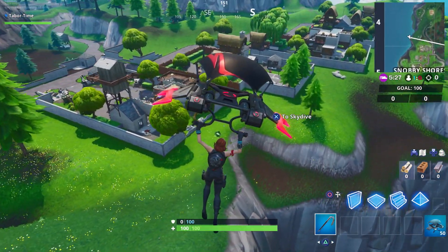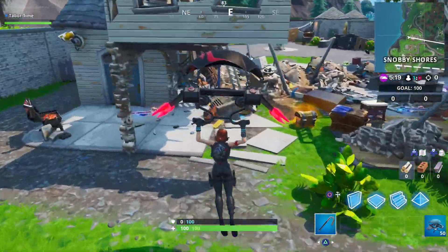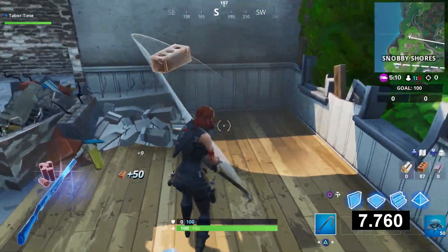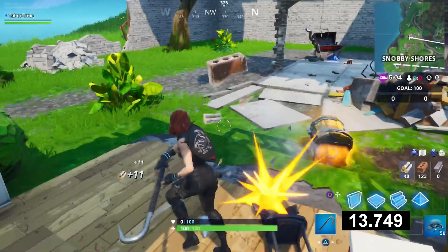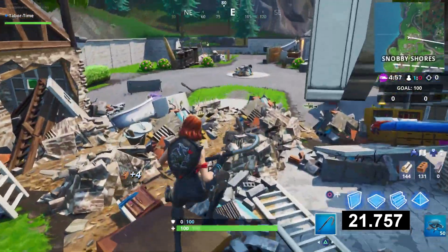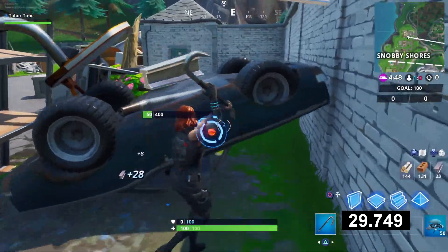The next spot is over here in Snobby Shores. I'll put the countdown on as soon as my feet touch the ground. These little rock chunks give a lot — especially in Team Rumble — so it shouldn't take long to get the brick. We're already over 100 brick. There are plenty of trees and shrubs for wood, and we're way past 100 wood. Now we just need to find some steel — there are a few overturned cars here.